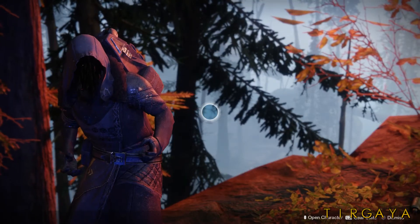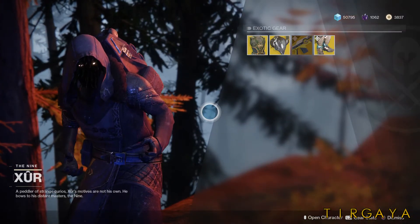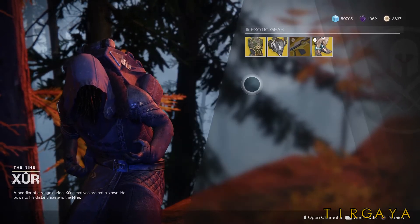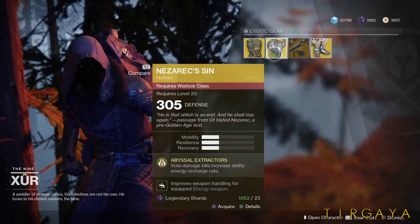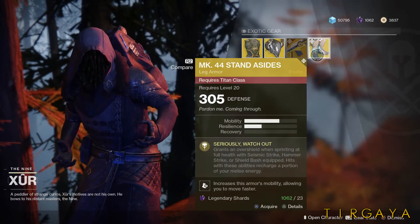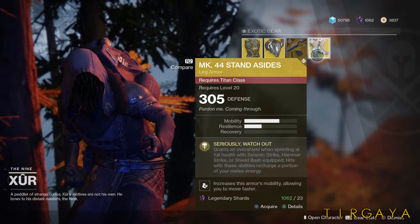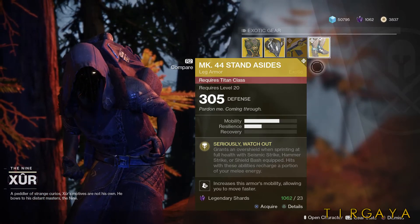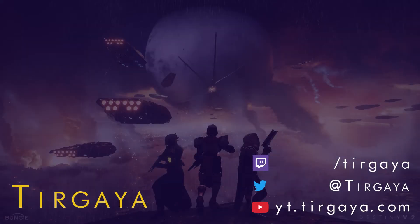The Weapon of the Week is the Prometheus Lens. The Hunter armor is the Dragon Shadow, the Warlock armor is Nezarek's Sin, and the Titan armor is the Mark 44 Standasides. For most of you that's probably enough information, but I'm going to go ahead and give you my review. If you're leaving now, thanks for watching.